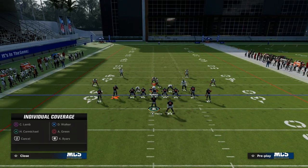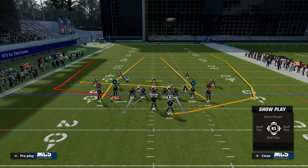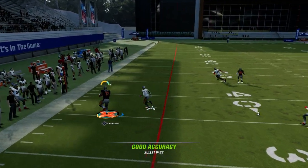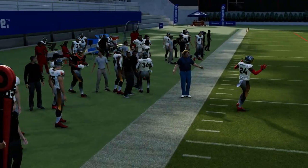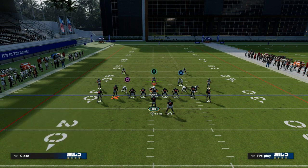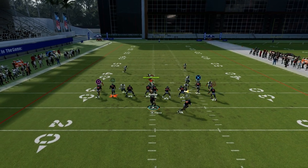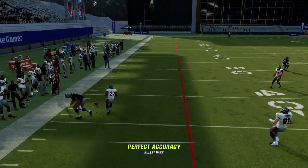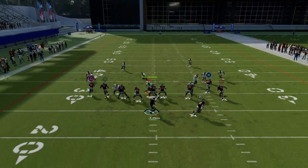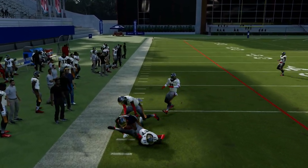Another route you have if they are running man coverage is a quick throw wheel route to Carmichael. At the snap of the ball, you can just quickly freeform that outside, and if that little pocket is open, feel free to take that. It's really good specifically against press man-to-man coverage — you'll often get a natural pick and rub, and you can easily get a big play for your receiver on the sideline.